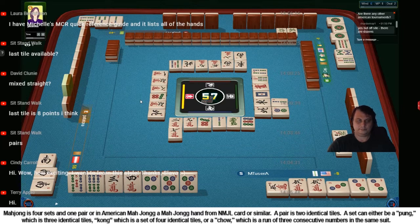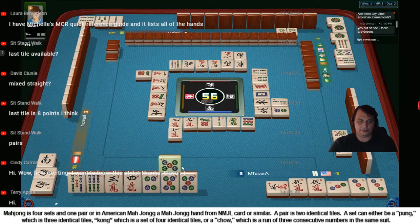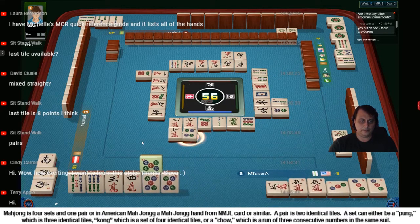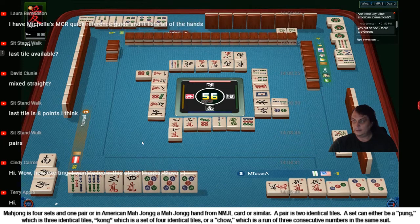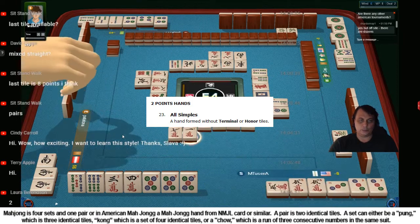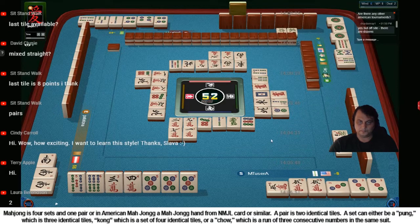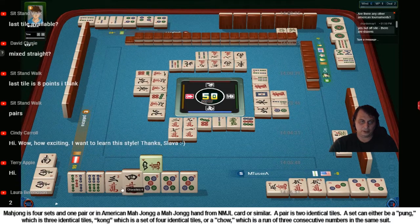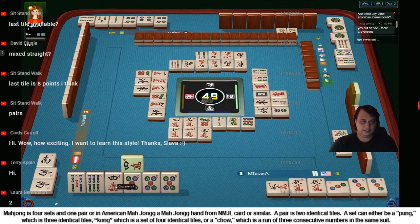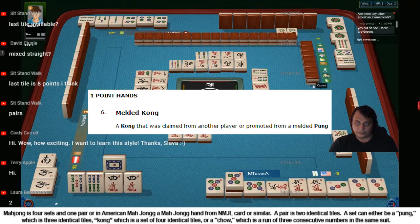Six dots gives us a chow, but I don't want to take it. Because if I take it, I break the four. It's perfectly fine to discard now. So I have another pawn. Two characters. So now if we do all the pawns and we have all symbols, we have eight points - exactly as we need for the minimum. But the problem is we need to make all pawns, so we need a pair right here and make another pong. Four bamboos. We got a pair - that's good. Five dots - we have a cone.